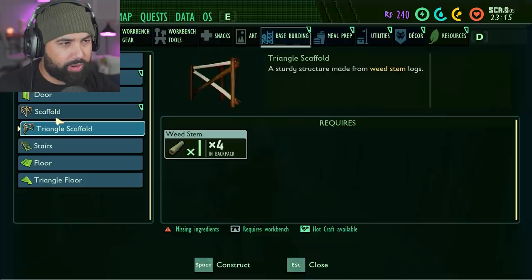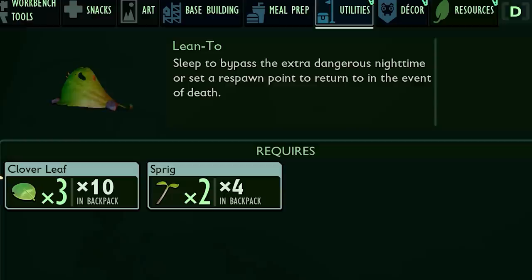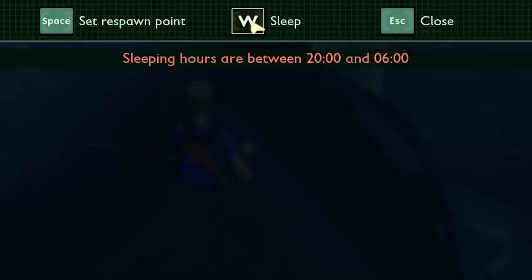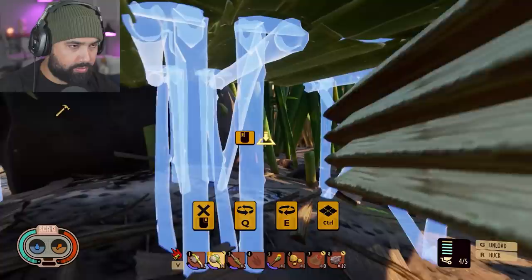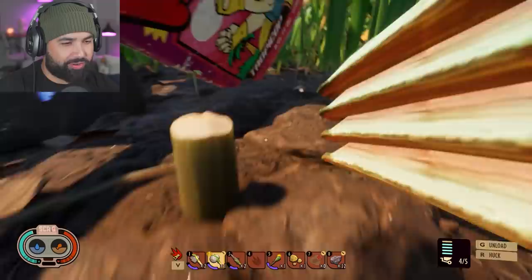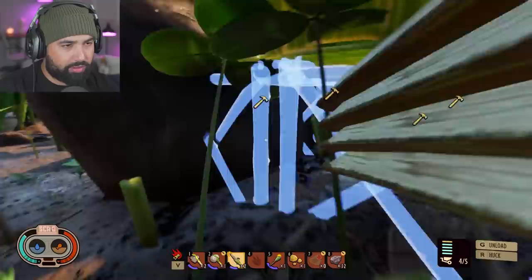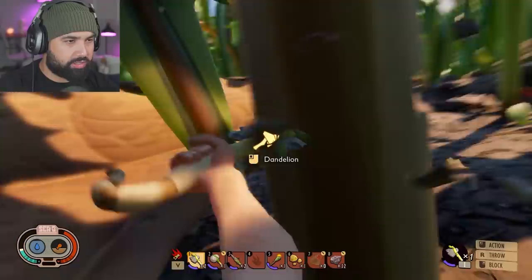Now we can go to our scaffold — a really sturdy scaffold made from weed stem logs. You can sleep to bypass the extra dangerous nighttime or set a respawn point. I think I should probably just do the scaffolds for a little bit more support. I don't know if it makes a difference since we don't really need the support, but maybe it makes the structure stronger. What can I say — I am an overachiever. Now we start working. It takes two of those things to get the scaffolds.